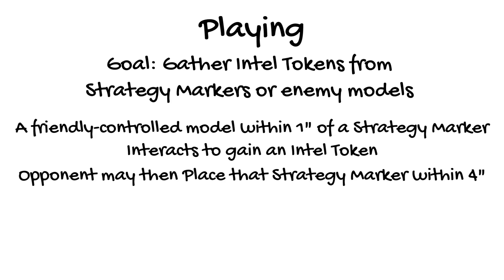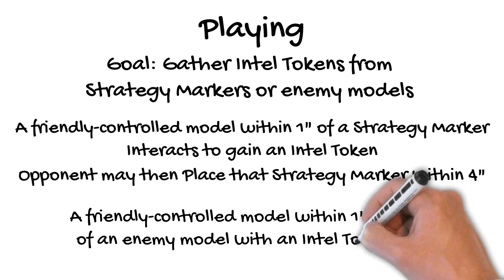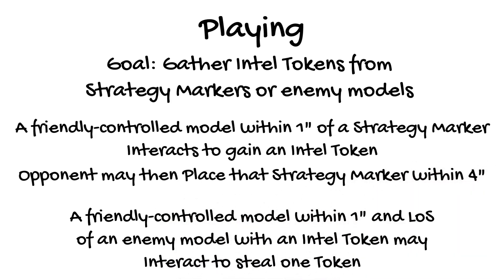The other is to steal them from enemy models who already have them. A friendly controlled model within an inch of and with line of sight to an enemy model with an intel token can target that enemy model for the interact action, ignoring the targeted model's engagement range for this specific interact action. If another model is engaging your model, you do not get to ignore that model's engagement range — just the one you're trying to steal the token from. If you do it, you get to take one of the intel tokens that model is carrying, but only one. Until the end phase of that turn, that targeted model is not allowed to take an intel token from the model that just stole it. This keeps them from just trading the tokens back and forth. The model that lost the token can steal from other models and can get tokens from strategy markers, just not from the model that stole one from it.